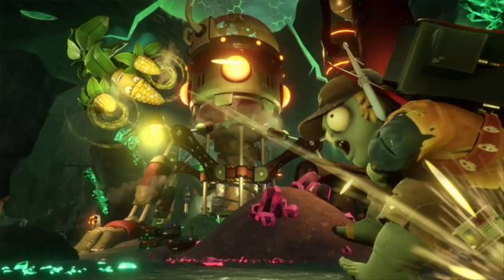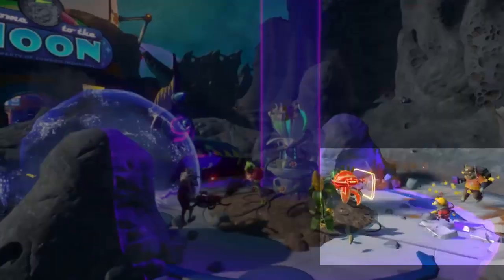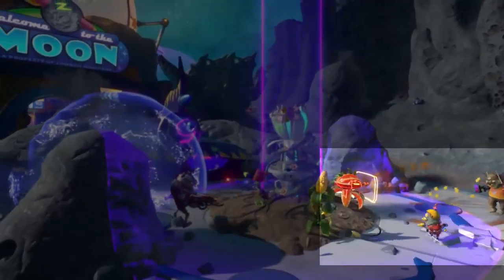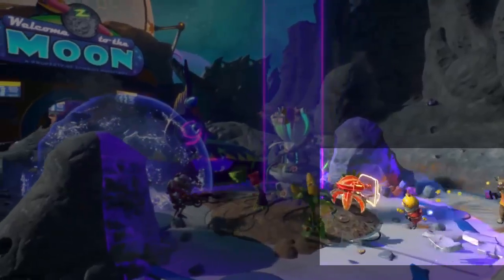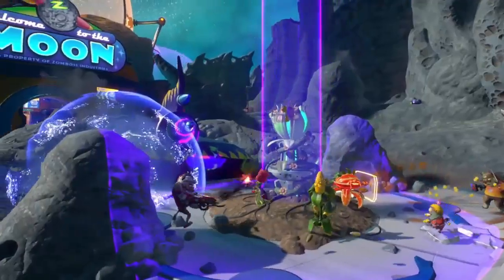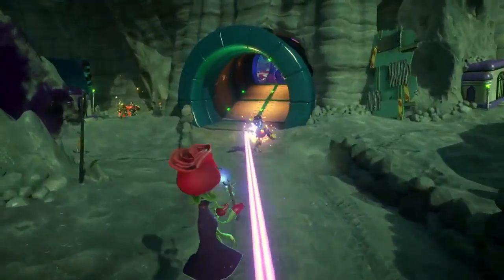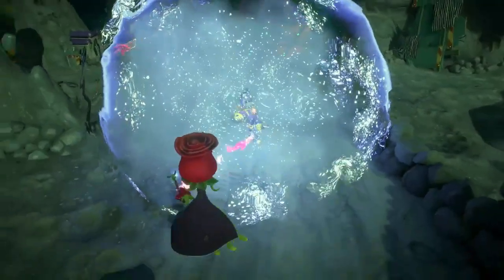The Engineer variant is called the Engineer Roadie — a roadie you'd find in a music or rock band — and he looks absolutely amazing. He's got drumsticks on the side of his head and carries an amplifier on his back. From the gameplay it looks like he shoots sound waves, though I'm not sure if it's a single-shot, automatic, or burst weapon. I'm also curious whether the sound wave will knock plants back, making it harder for a Chomper or other characters to get close and deal damage.